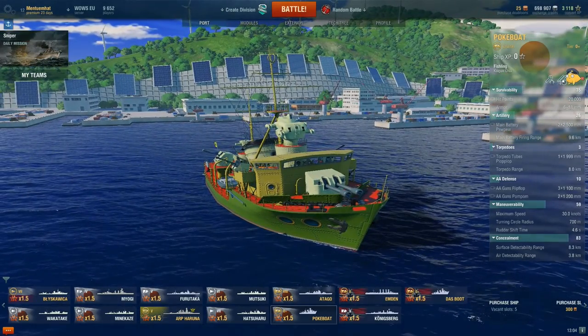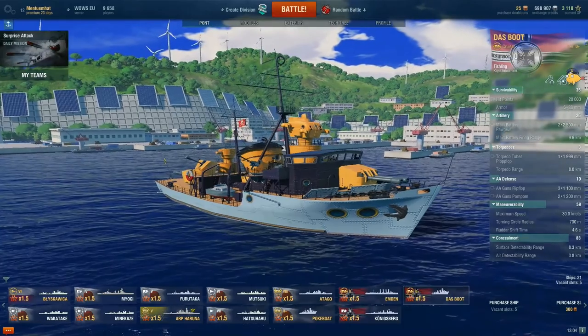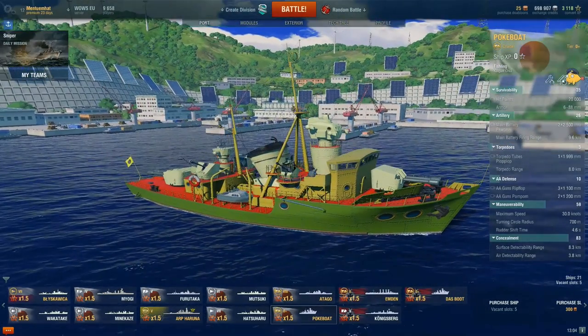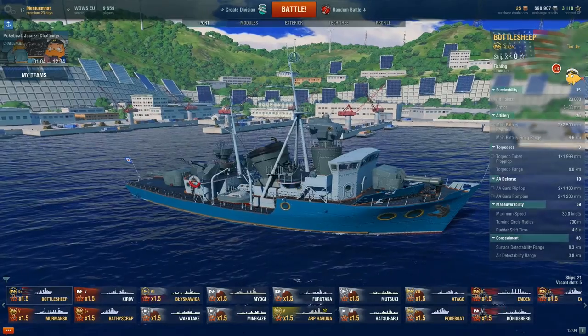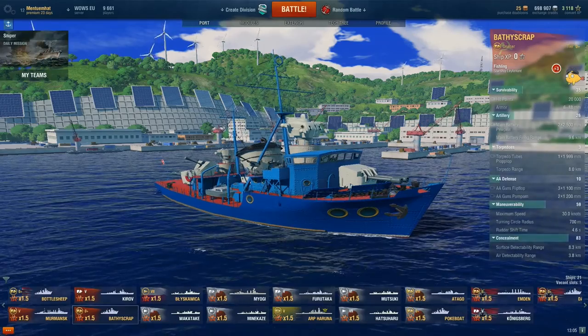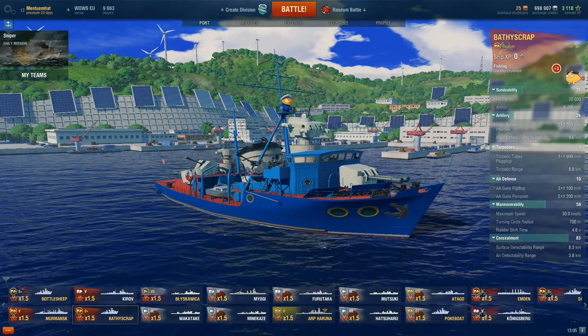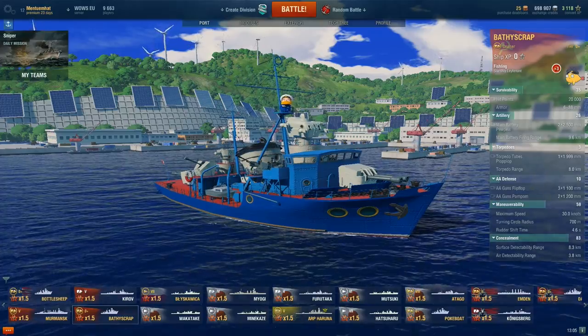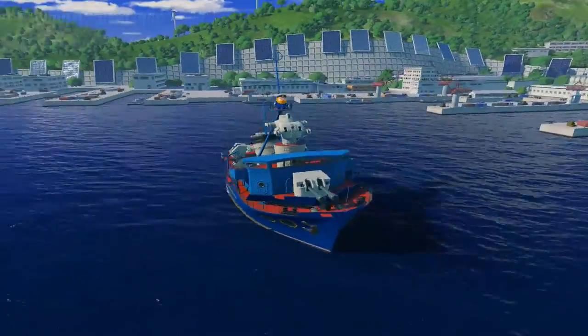What we get is four ships: Tazboot, which is basically Japanese, and there is also bottle ships from USA and Patsy Scrap from Russia. You get those four crazy looking ships, as you can see they have fancy colors.